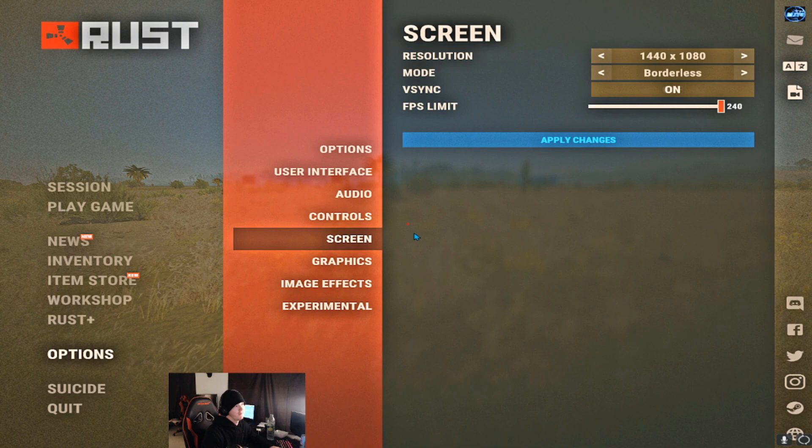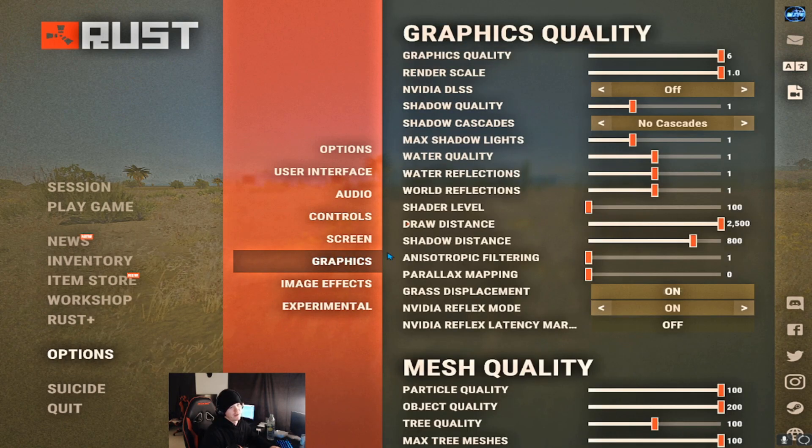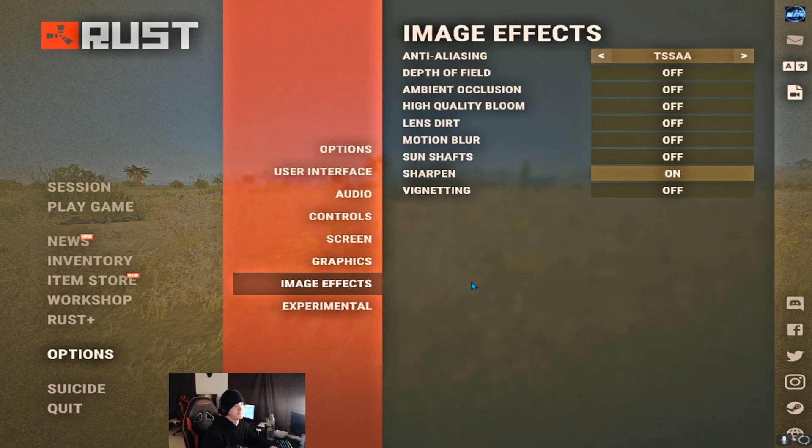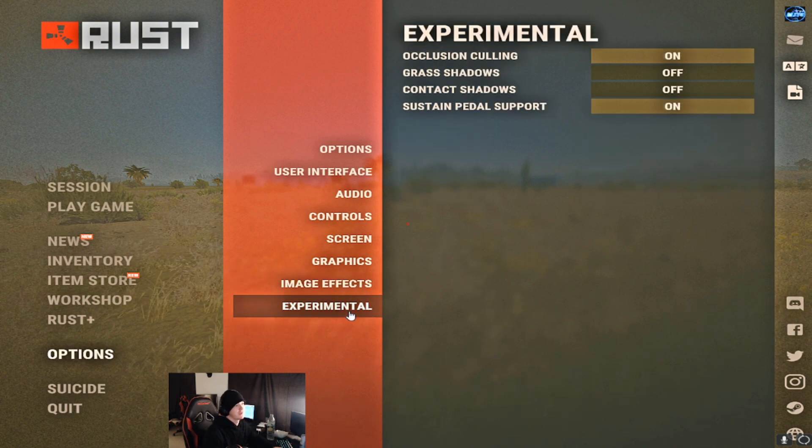Onto my actual screen resolution: I play 1440 by 1080, borderless. V-sync is on, FPS limit 240 — yes, I have a 240Hz monitor, and no, I cannot get it on Rust. Graphics — this is what I play on. I have a 3070 in my computer, so I don't know exactly what everyone's running, but these are my in-game graphics settings. If you guys want to look over them, and then my image effects and experimental settings — this is what I use.